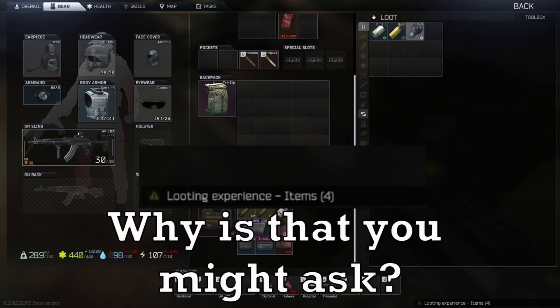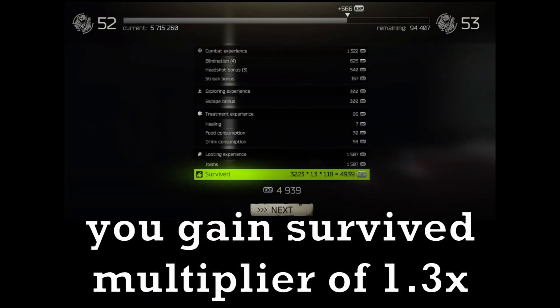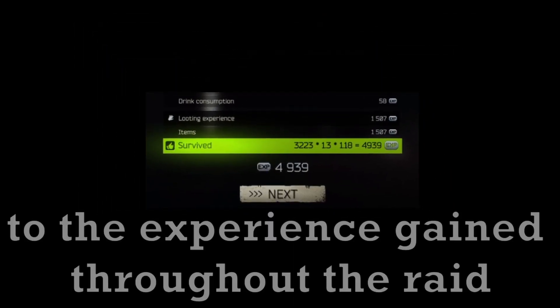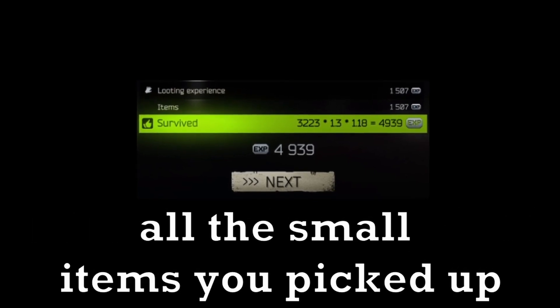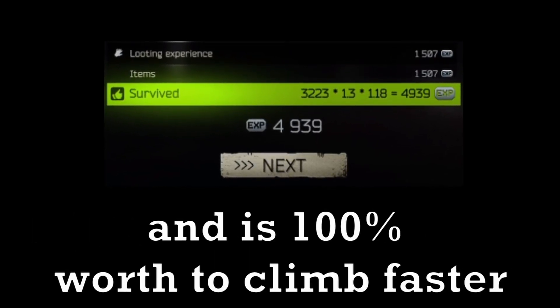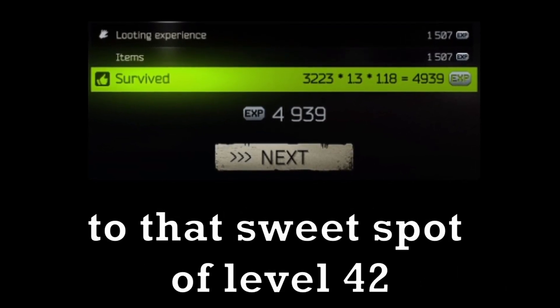Why is that, you might ask? Whenever you exit the raid, you gain a survived multiplier of 1.3x to the experience gained throughout the raid. All the small items you picked up and put back add up, and it's 100% worth doing to climb faster to that sweet spot of level 42.